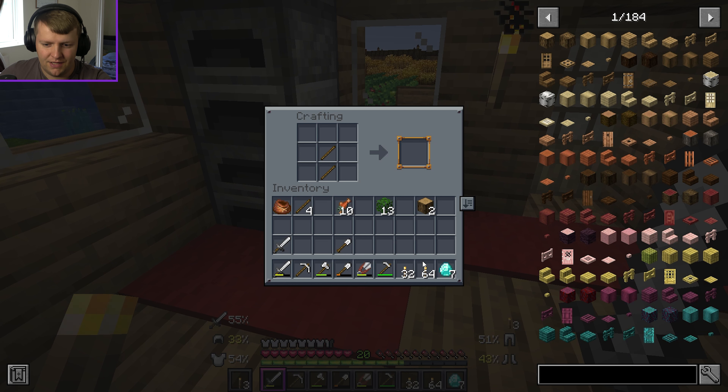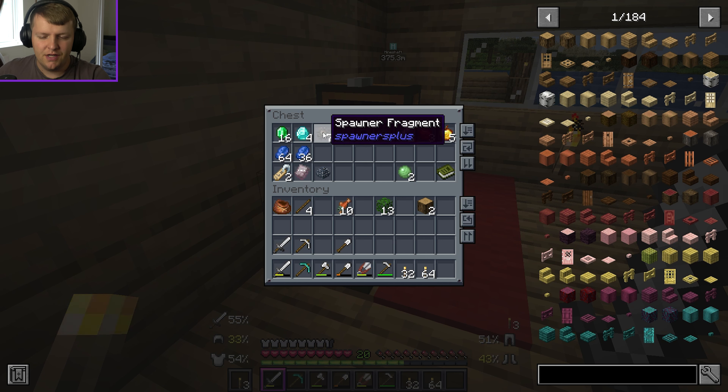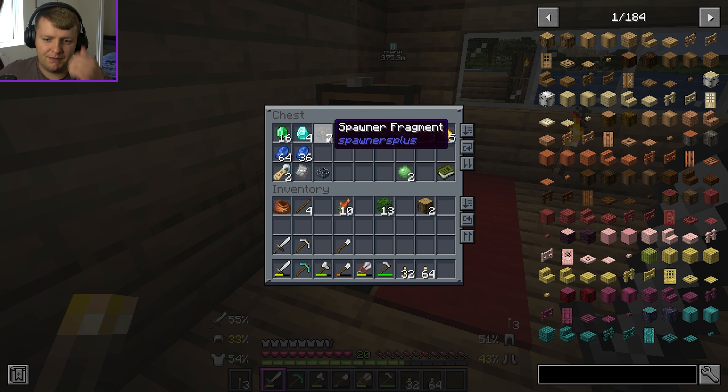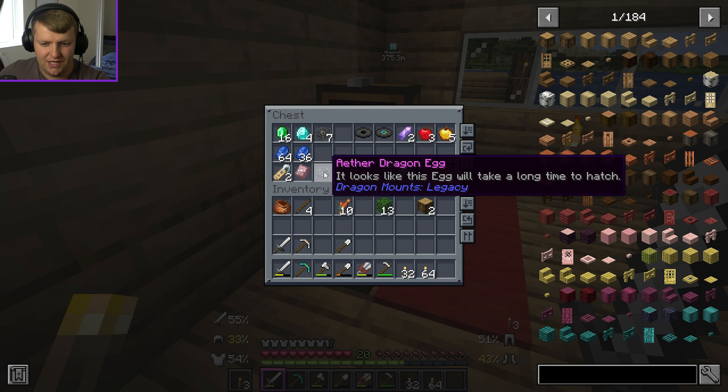Hello everyone and welcome back to some more Better Minecraft. I've been doing some mining and I'm not doing so great in the diamond-finding department. I've been really deep in this massive cave and gone quite far, as you can see on the map with the markers, but I just cannot find diamonds. I'm finding one here and there — it's not good.